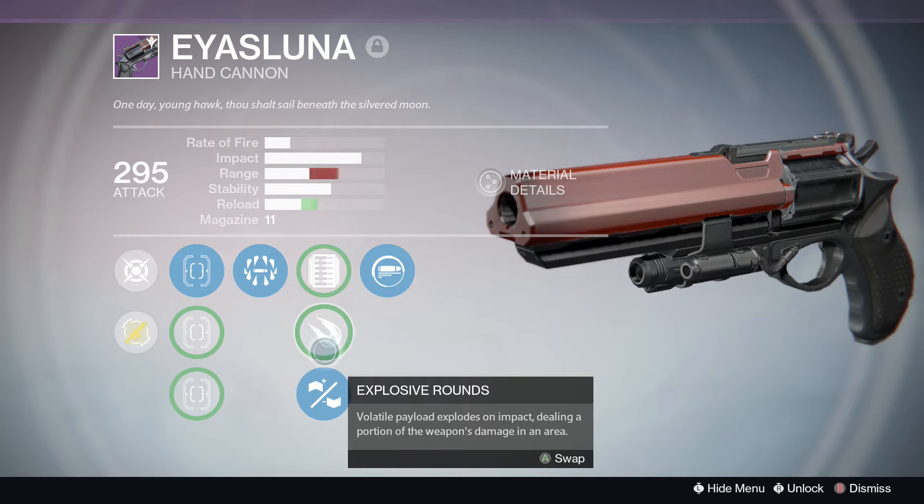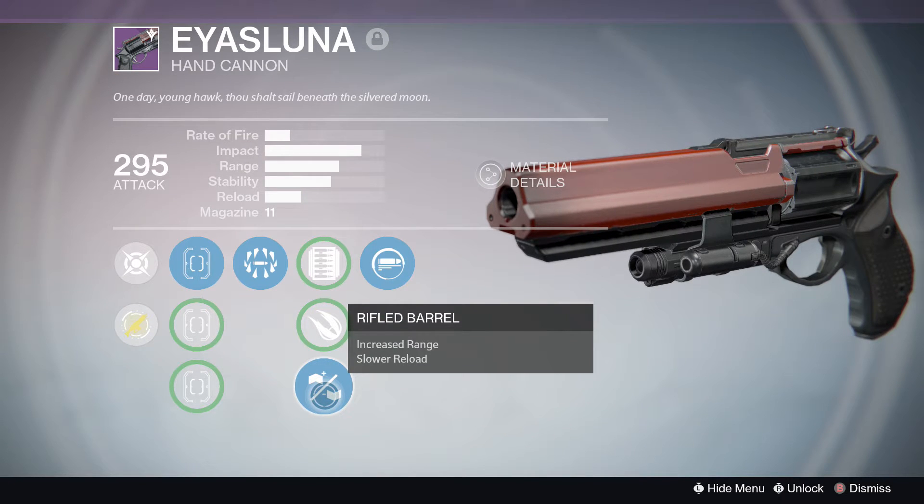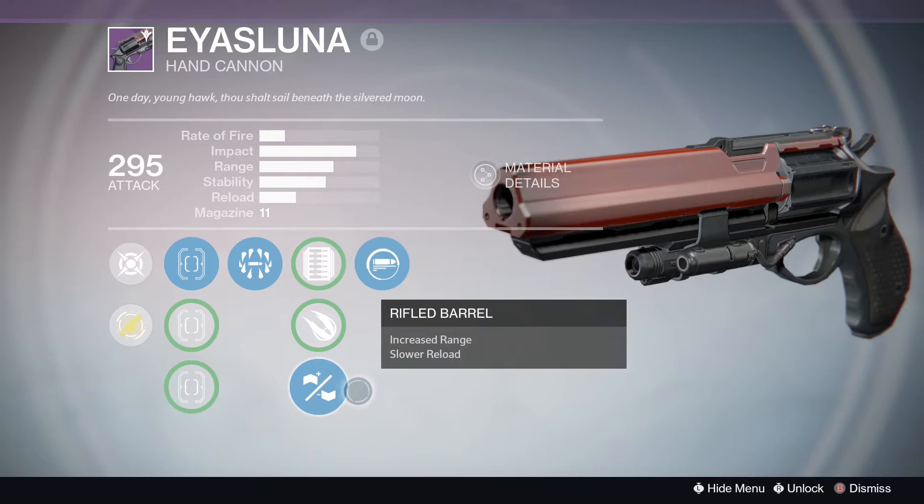This is the Hopscotch Pilgrim of the Taken King — a weapon whose base stats are so good that it can have a relatively crappy roll and still be good, if not nearly overpowered. So let's get into it.